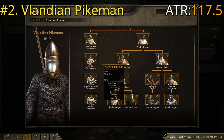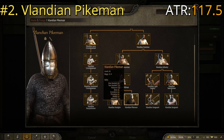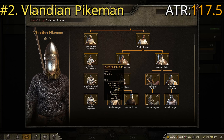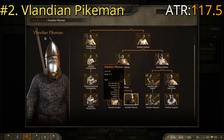Key stats for the Vlandian Pikemen are one-handed of 80, two-handed of 130 — because they sometimes have either — polearm of 130, and athletics of 130, giving them an ATR of 117.5. These rankings are all pretty close together, but this one is starting to show a bit of an edge.